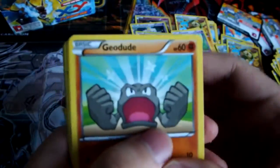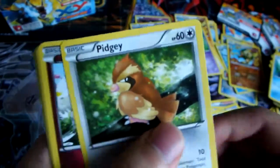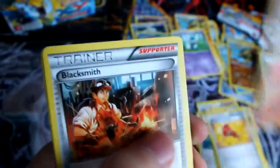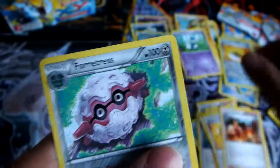So we have a Geodude, Fletchling, Basculin, Pidgey, Flabebe, Luxio, Rapidash, Blacksmith, Reverse Sacred Ash, and a regular Rare Forretress. Two packs left.